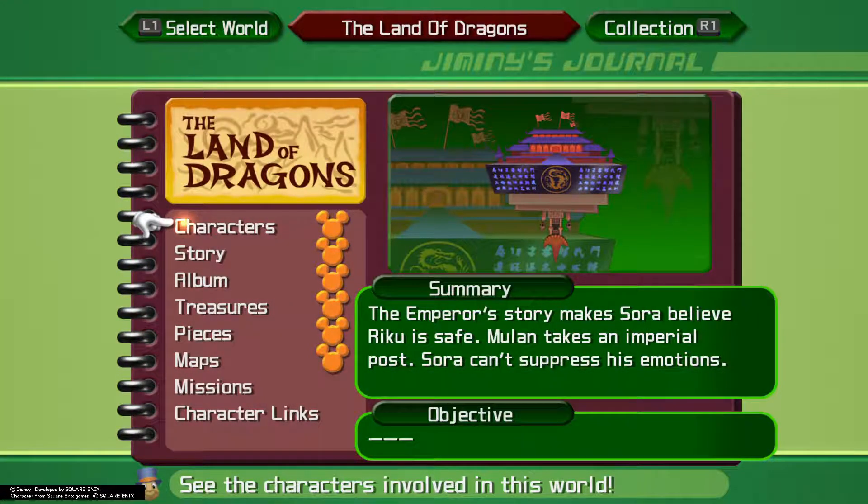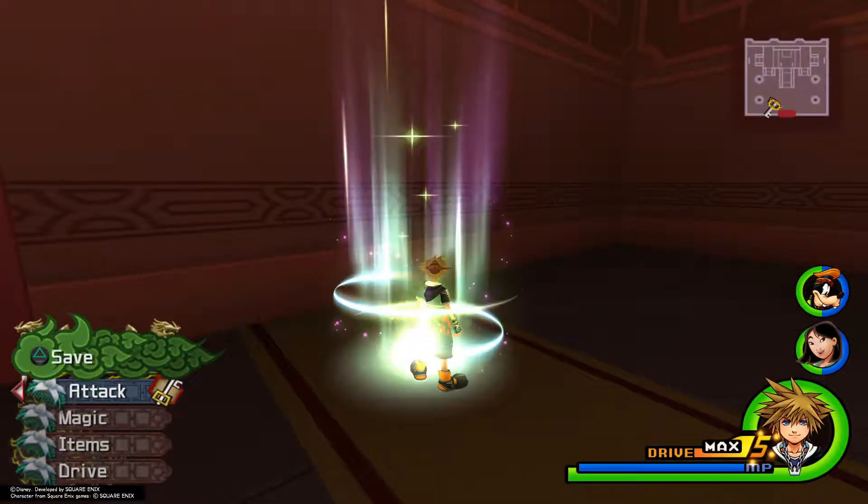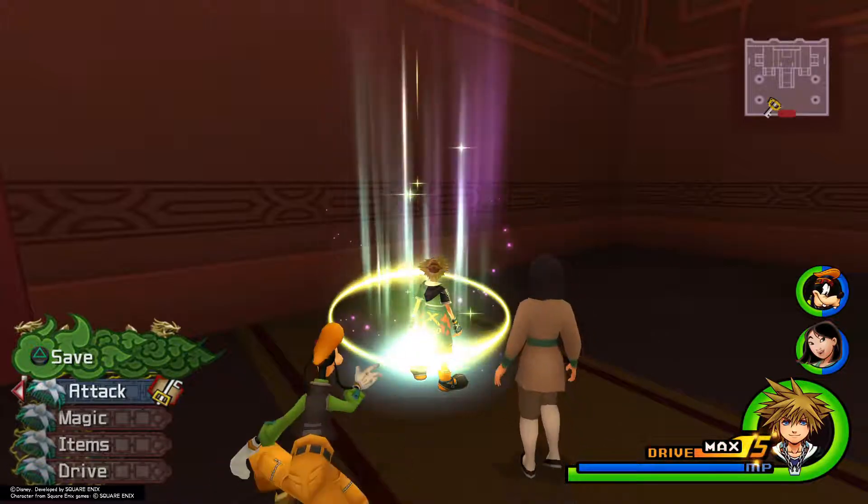You can check your updates in your journal. We have King Mickey heads on all of the Land of Dragons, except for the missions and character links. I will be making a separate video on missions and minigames, all in one video throughout all of the worlds, so you can keep a chronological list of exactly what you need to do. Join me at Beast's Castle, where we have two puzzle pieces to get.